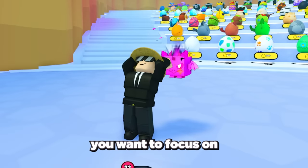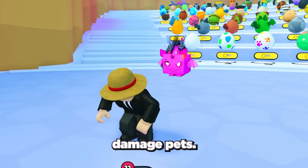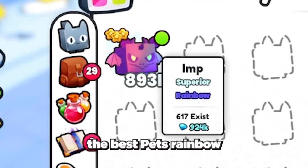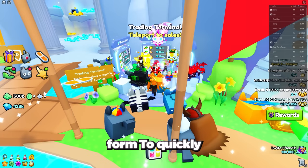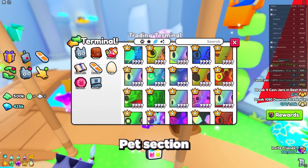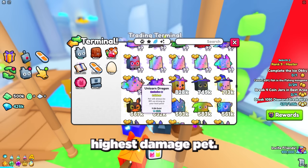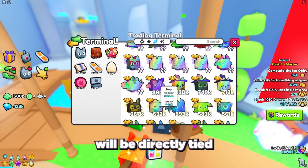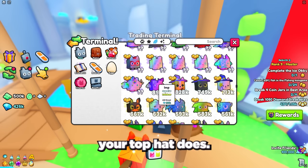The second thing to focus on to grind gems quickly is to get high damage pets. The first pet you want is the current best pet in the game in its rainbow form. To quickly get the latest best pet, go over to the trading terminal, then go to the rainbow pets section and scroll down until you find the current highest damage pet. This is really important to get, as any exclusives or huge pets will be directly tied to how much damage your top pet does.